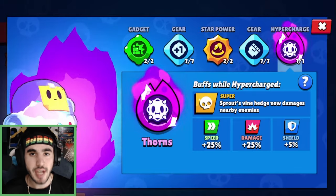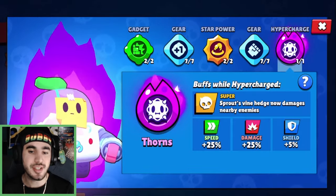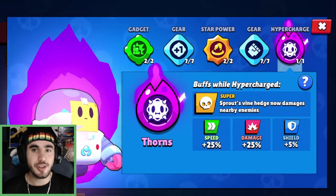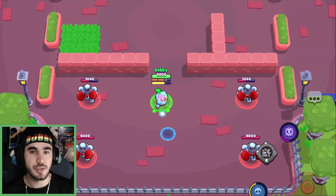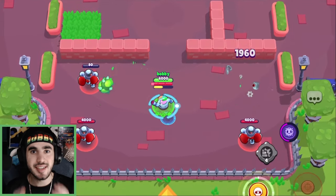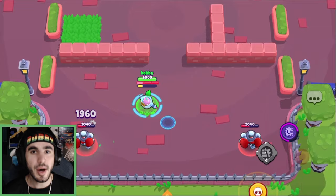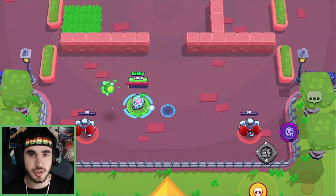Next up we have Sprout's hypercharge, Thorns. What this does is Sprout's vine hedge now damages nearby enemies as well as puts a wall down. This doesn't sound that good, but let me explain. It takes 11 shots to get Sprout's hypercharge, which seems like a lot compared to BB's 6, but it's obviously a lot easier to land a Sprout shot than a BB shot. I think you should be able to get one to two hypercharges a game.